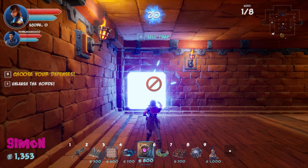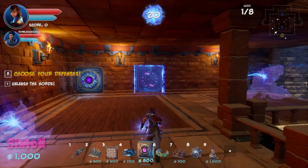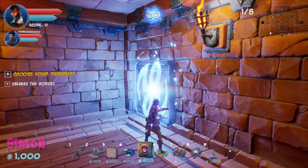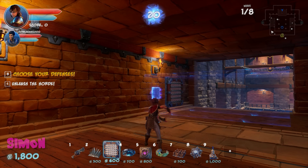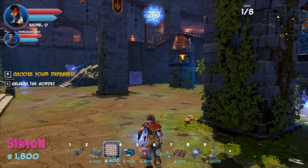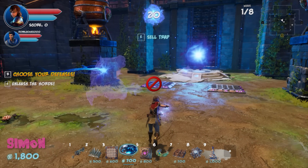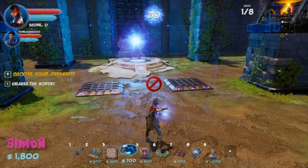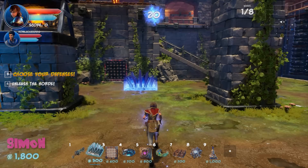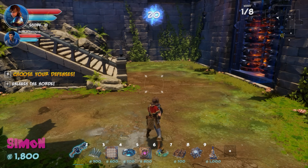Simon places an arrow trap in the corner. He's out of money so can't also buy barriers. Neebs has put two spike traps in front of the rift, equal placement on both sides, and two dart traps on each side upstairs.